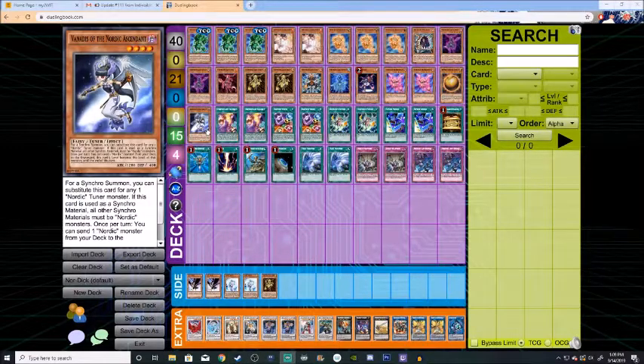Moving on to our last monster, we have Vanadis of the Nordic Ascent. When she's on the field, you can activate her effect: send one Nordic monster from your deck to the graveyard, and she gains levels — her level turns into that monster's level based off the Nordic you've sent. So in this deck, she can either become a four-star, one-star, or five-star monster. If you do use her effect, however, you can only Synchro Summon with her and the other materials have to be Nordic monsters.